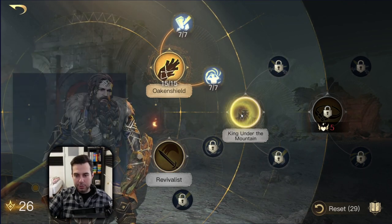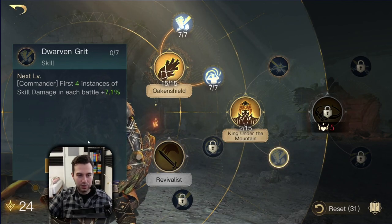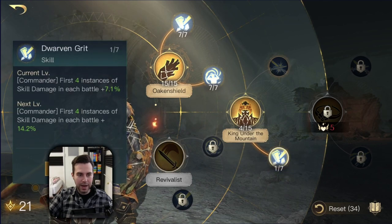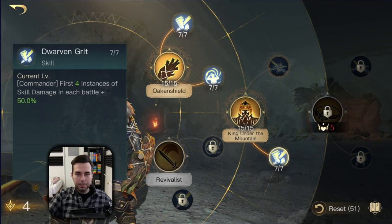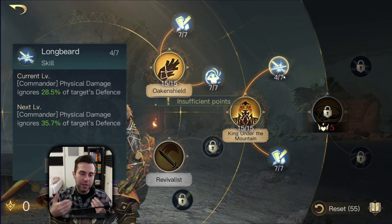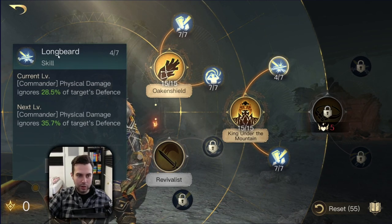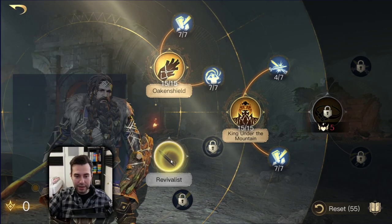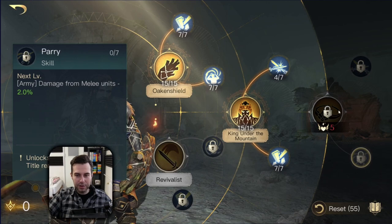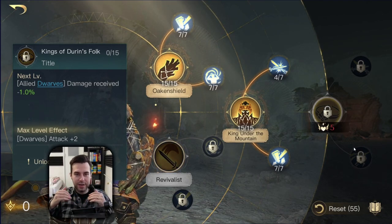Now jump over to his Respect 3 skill tree — King Under the Mountain. Put two points into King Under the Mountain, then one point into Dwarfing Grit, because Dwarfing Grit will further increase Thorin's DPS. Go back and forth between Dwarfing Grit and those two skills until both are maxed out, then move on to Longbeard and put any leftover points there. If at higher respect levels, max out Longbeard and go into Kings of Durian's Folk and Parry for more army survivability.